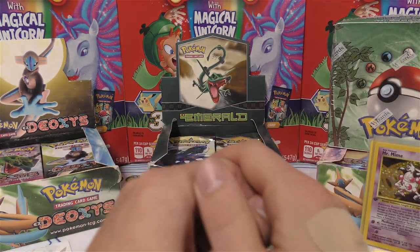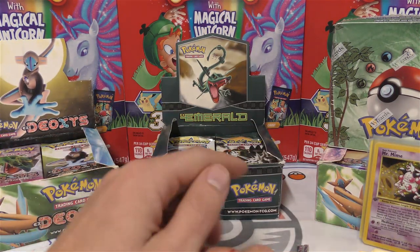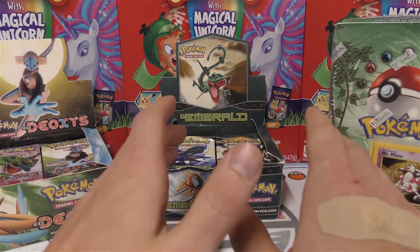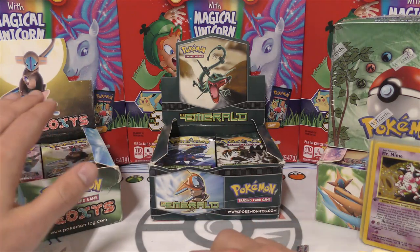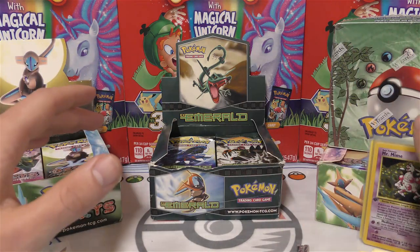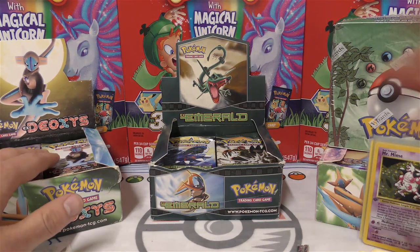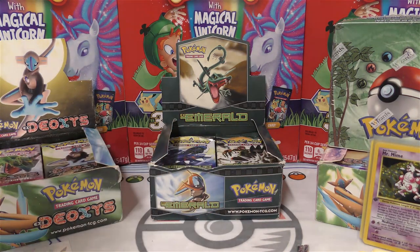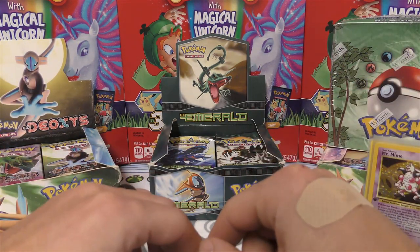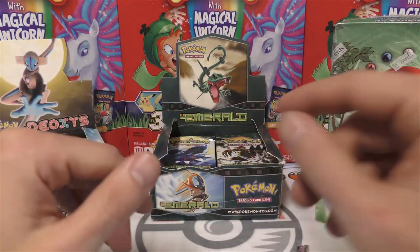Don't go just yet - I'm going to open up one EX Deoxys pack and one EX Emerald pack. I actually have two boxes of EX Deoxys. I bought a bunch of these packs off the same guy and they've always checked out. I'm going to sell one box as unweighed and one box as weighed. The EX Emerald is unweighed as well. If you're interested, go to my website tcagaming.com - I now have the light, heavy, and unweighed packs set up there.